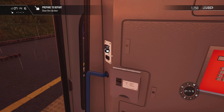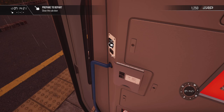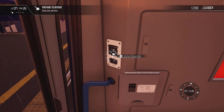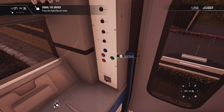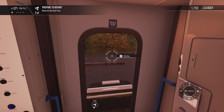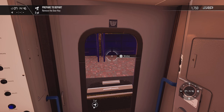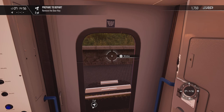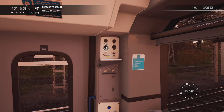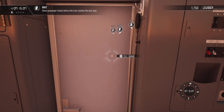We get on and shut our local door. Once we're shut, give two on the bell. Again, you stand by your door until you've left the station — you do not move away from your door. If you do that at work you'll get a warning, because you have to make sure you've left that station before you can leave the door. Then you can turn this off and go and check tickets.